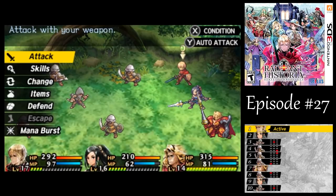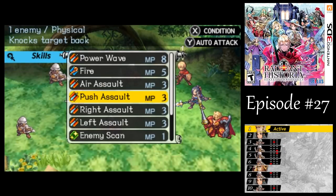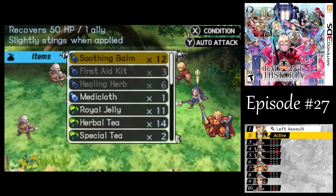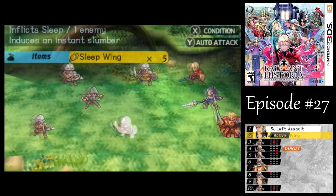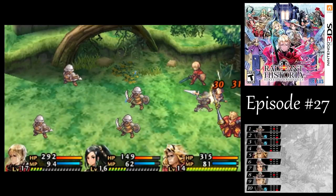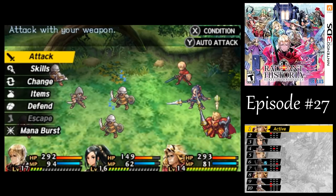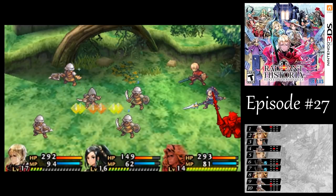In this fight, all of the enemies are weak to sleep, which is why I wanted to buy all of those Sleep Wings. Let's go with a good left assault and use a Sleep Wing on them — hopefully that'll get both of those guys. The agents up front, the swordsmen, those guys are pretty susceptible to sleep — more than just a regular weakness. Let's go with a Sleep Wing on the gray shadow, and then I'll switch here.